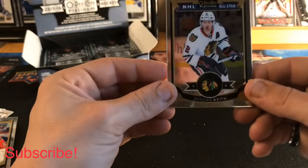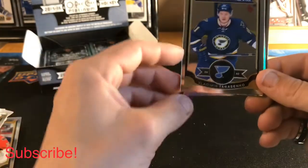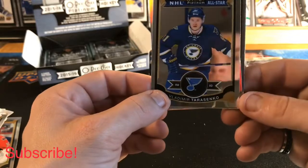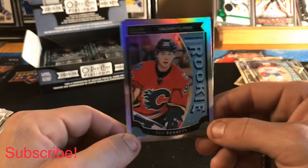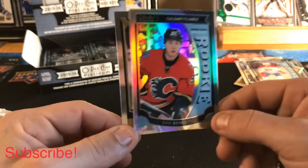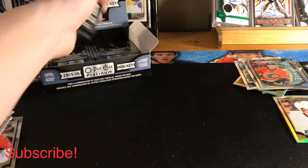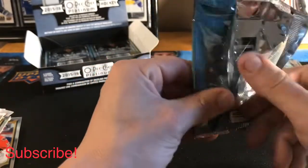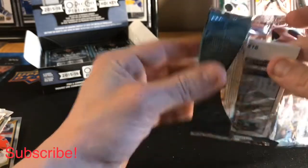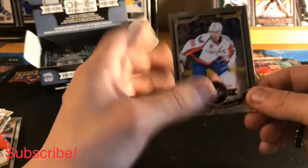Continuing on — we got a Duncan Keith All-Star base, a Vladimir Tarasenko All-Star base, a Sam Bennett Marquee Rookie rainbow, and a Mark Stone base. Let me know in the comments if you guys are looking forward to SPA releasing later this week — I heard it might be delayed by a week or so, but always looking forward to some SPA.